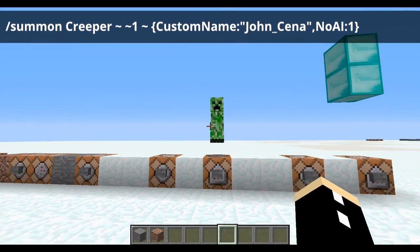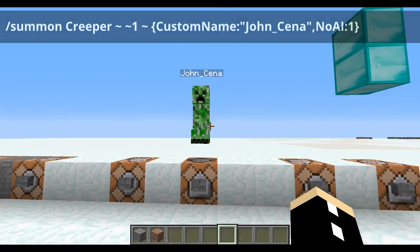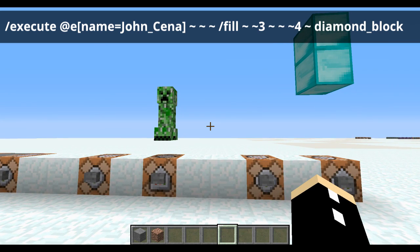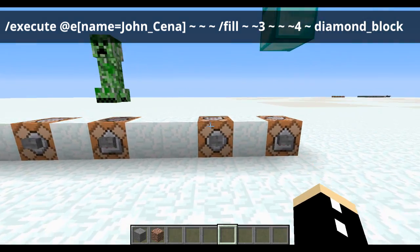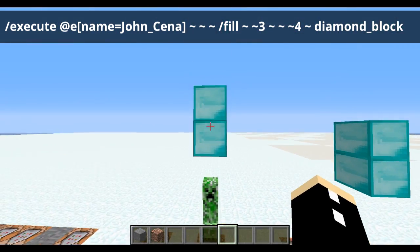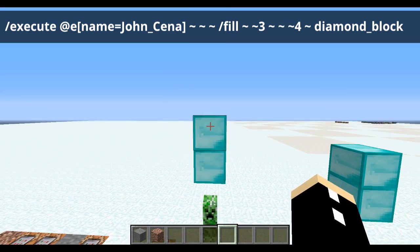Now this is John Cena. When we slap an execute in front of it and have three tildes, which represent the coordinates it's standing at, and then type in the fill command, this will happen — it will summon the diamond blocks three to four blocks above John Cena.